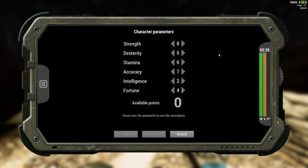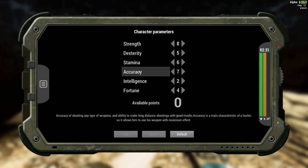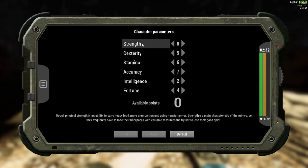Next part — the parameters, or attributes as I call them. You obviously want 7 Accuracy for the L96, because this is the L96 build. And then after that, I just chucked everything into Strength. That's it, simple as.